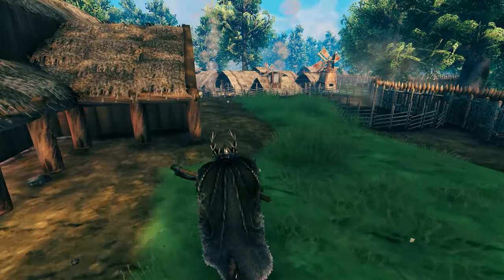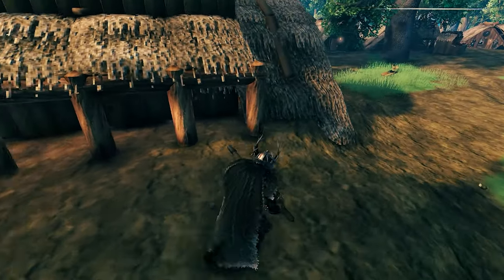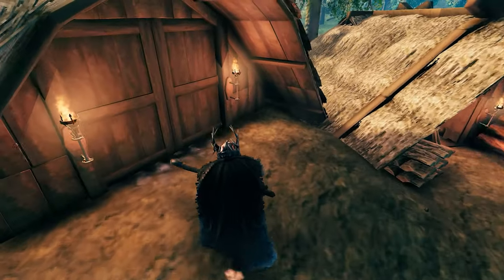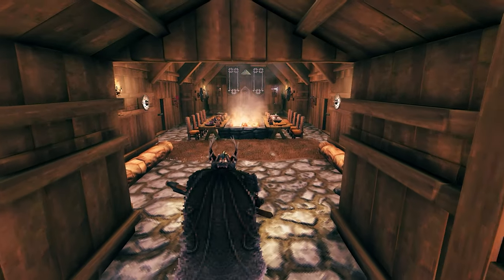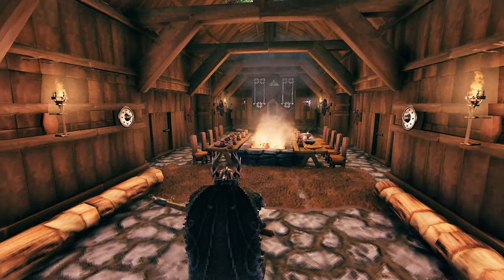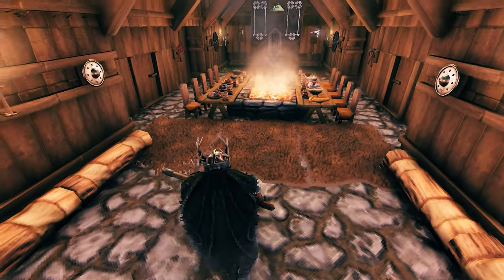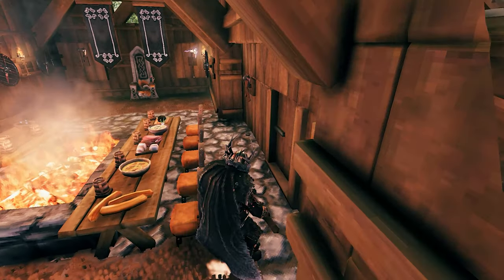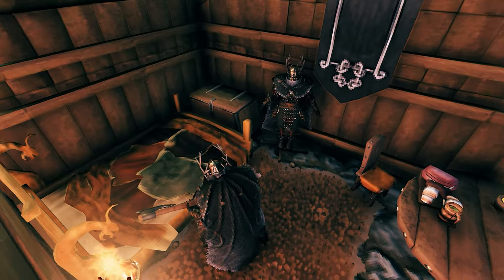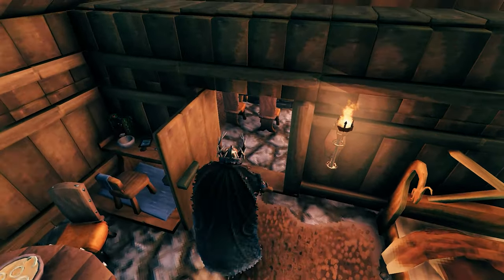Moving on here — this is the Jarl's longhouse, also the place for the feast and where the most important Vikings from the village, the Viking warriors, would gather to dine with the Jarl. Over here at the entrance we have a small space for the lesser important Vikings. The table is all set. This is the Jarl's quarters: a double bed, his armor, and everything else. Rich food on the tables, chests, and the place for him to trim his beard.